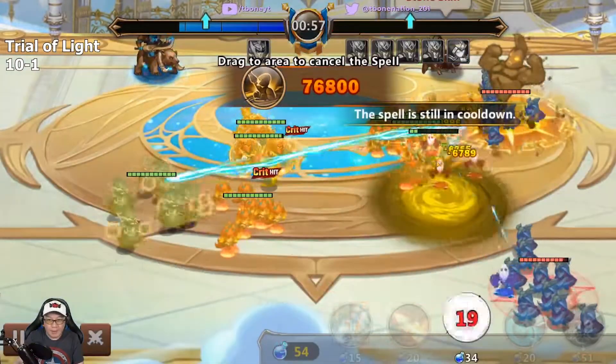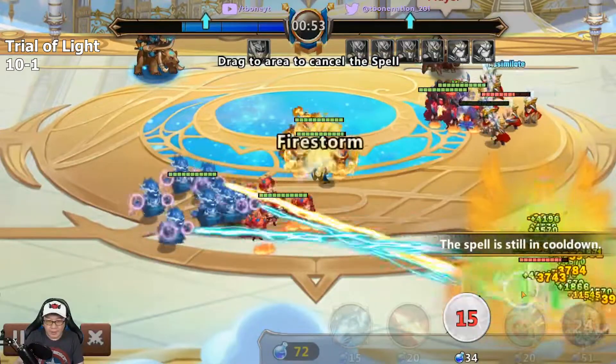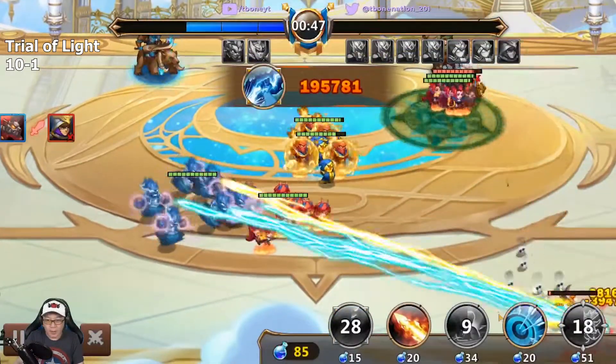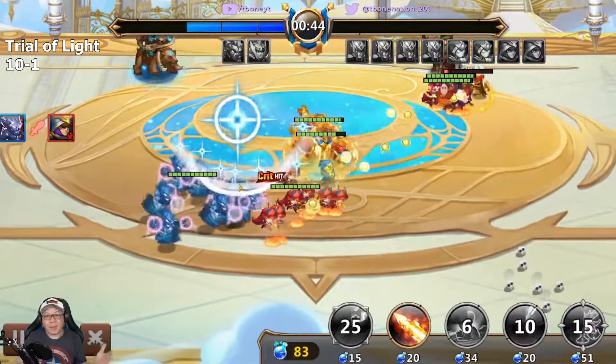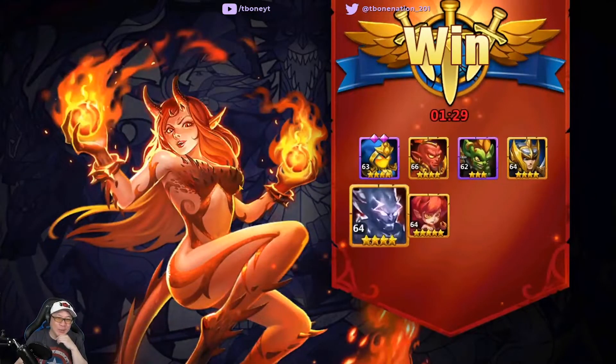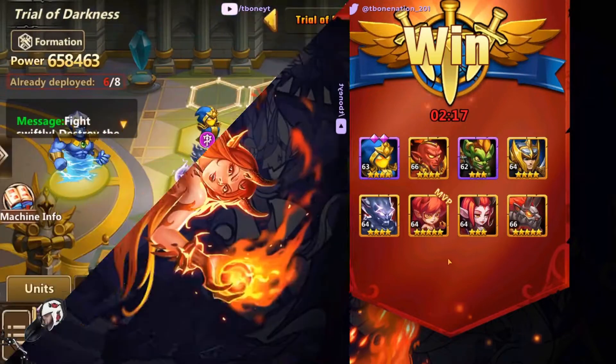Let's do energy reversal quickly and heal our guys. The unit's still on lockdown — I meant to do this one. Hey, we made it! We did this with a one-star hero — that's how easy this level actually is if you have the right units.